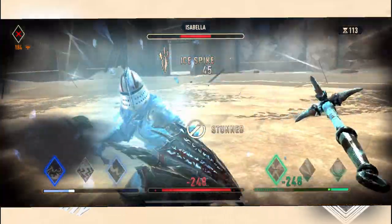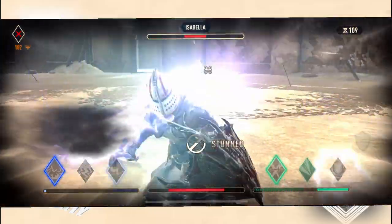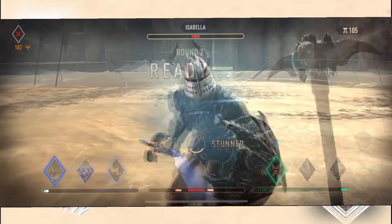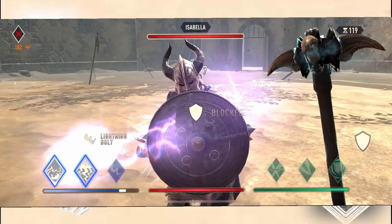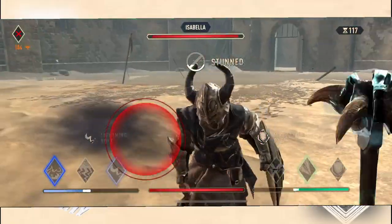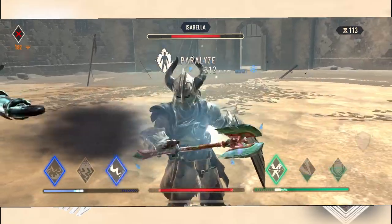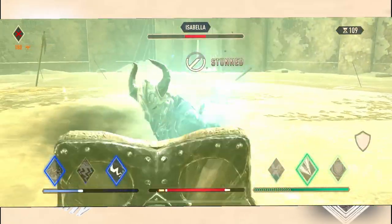When in combat, you can either use a magic ability or a stamina ability to harm your opponent. You can also use a regular attack and a block to do damage. When swinging for a regular attack, you hold down the attack button until it fills up enough for you to release. At that point, the opponent will either take the hit, do a low block, or a high block.